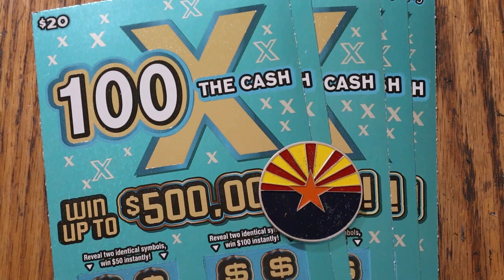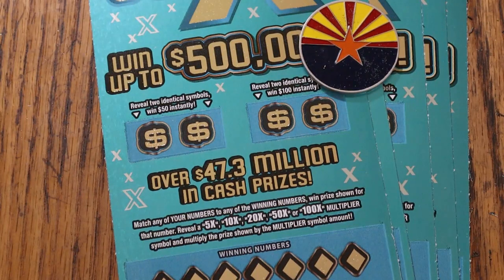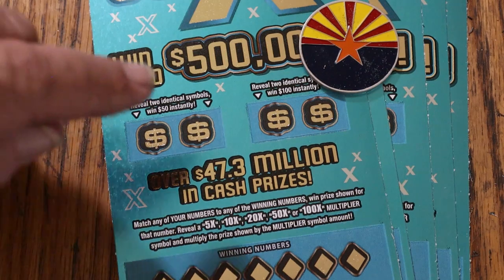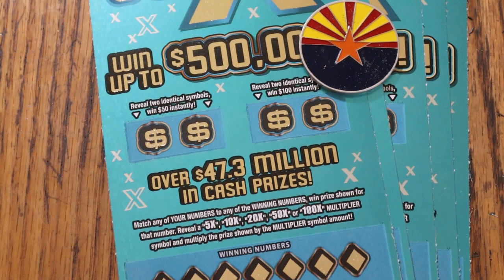The new rebooted version in blue. It's a match-your-number game — find the winning number, find multipliers of 5, 10, 20, 50, or 100, and you win that amount correspondingly. Or you can find bonuses for 50 and 100 with two identical symbols. Odds are 1 in 3.05, book number is 054-960, and we're going to be doing tickets 20 through 24.